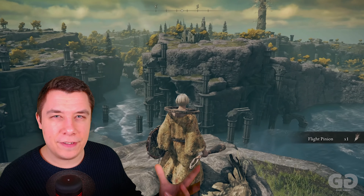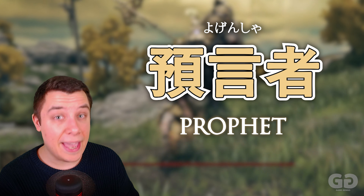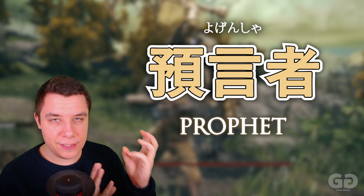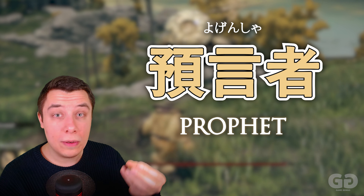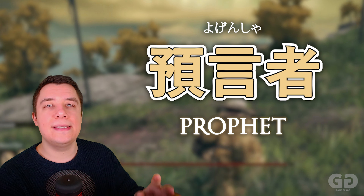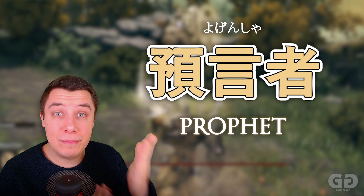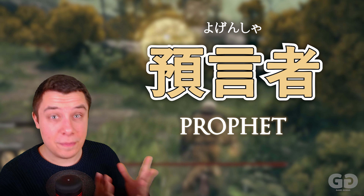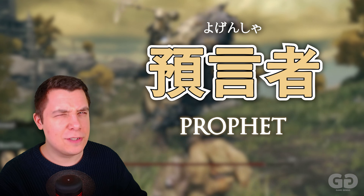The next class is quite different from the first two — this is Yogensha, a prophet. The first part, Yogen, means prophet, and then the final kanji Sha (also read as mono) means a person. So a person who sees prophecies is a prophet. This class uses a prayer system for attacks — a very interesting playstyle.